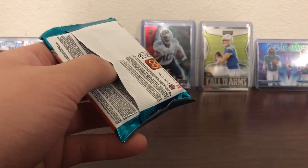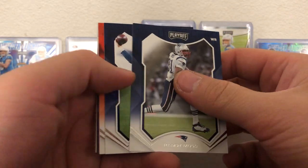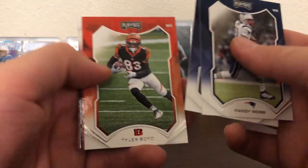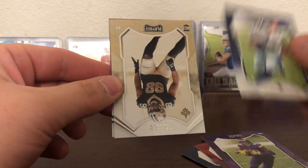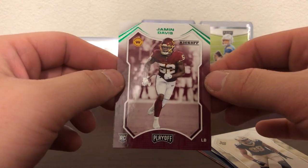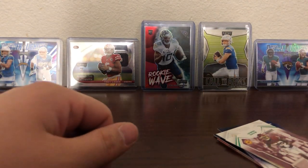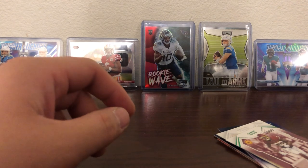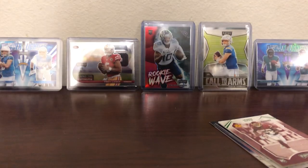Last pack mojo — let's see. Randy Moss with the Patriots, Drew Lock, Tyler Boyd, Jimmy G, Justin Jefferson, Michael Gallup. Rookie's gonna be Payton Turner, and our green playoff is Jaemon Davis. Well, I think the best card out of that was probably either the Herbert call to arms or the Najee rookie. No quarterback rookies out of that, but fun rip nonetheless. Hope everybody has a great day or great night wherever you're at, and as always, don't be salty.